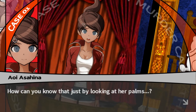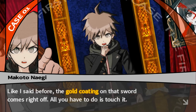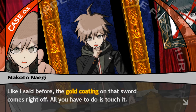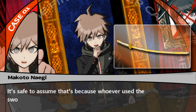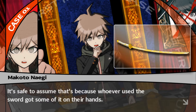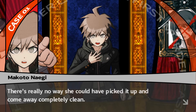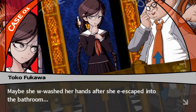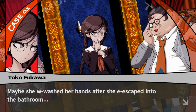How can you know that just by looking at her palms? The gold coating on that sword comes right off. You'll notice a lot of the gold has already come off the handle, so it's been used. It's safe to assume whoever used the sword got some of it on their hands. There's really no way she could have picked it up and come away completely clean. Maybe she washed her hands after she escaped into the bathroom. But why would she have gone into the bathroom unless she lost the upper hand?